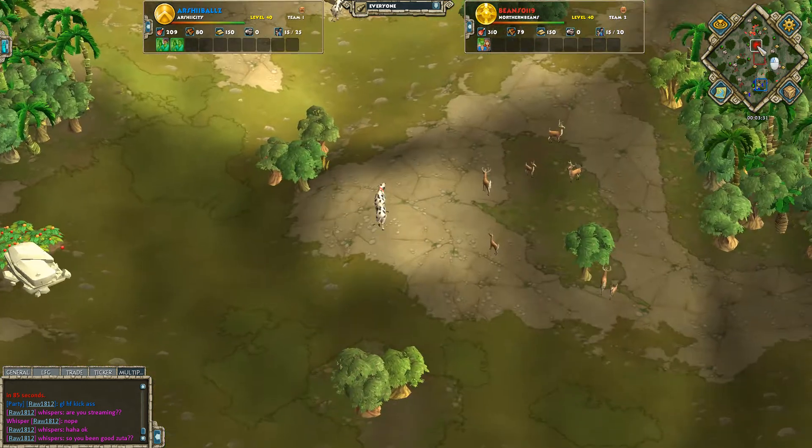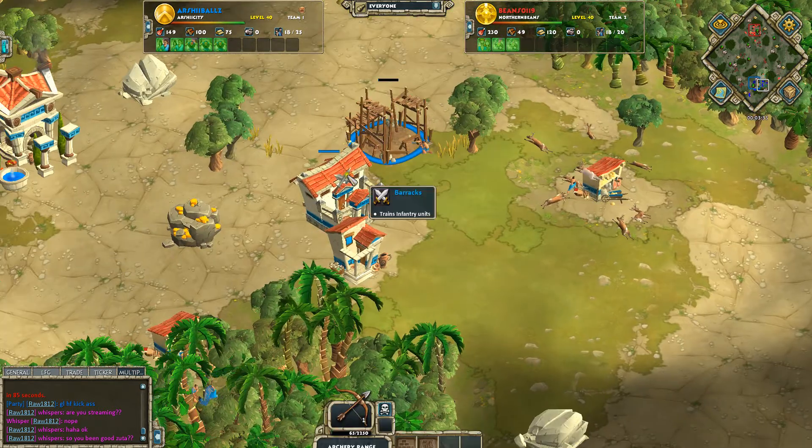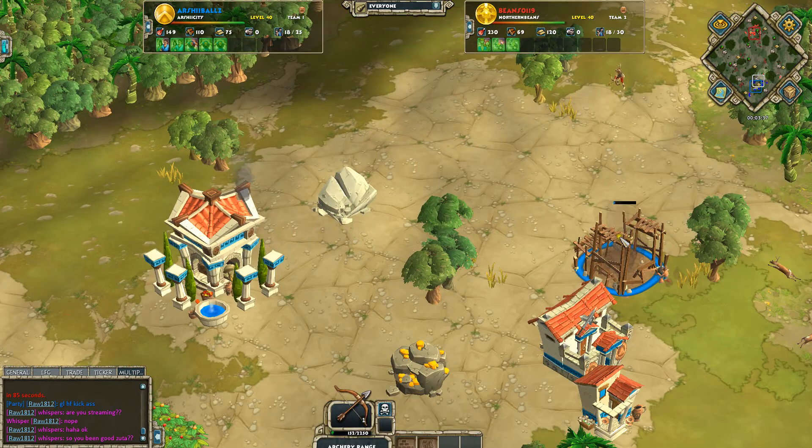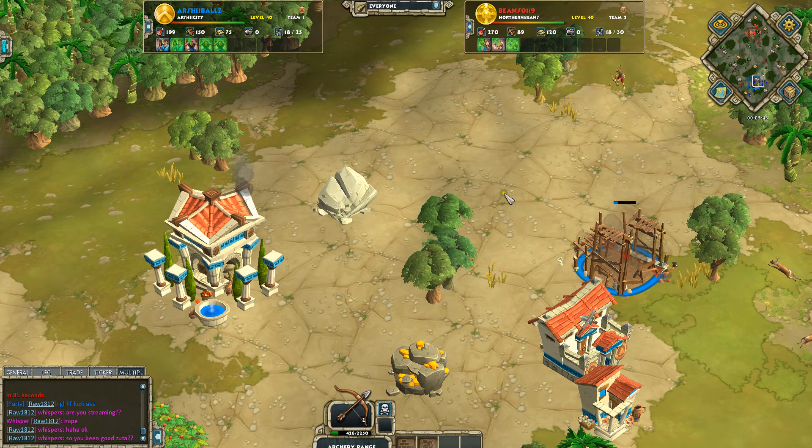Lost your scout here — that's not so good. Definitely want to avoid doing that. And here comes our archery range. This is a good build. This is the build I usually do here as well. I usually go barracks, double range, and then a barracks in this matchup.